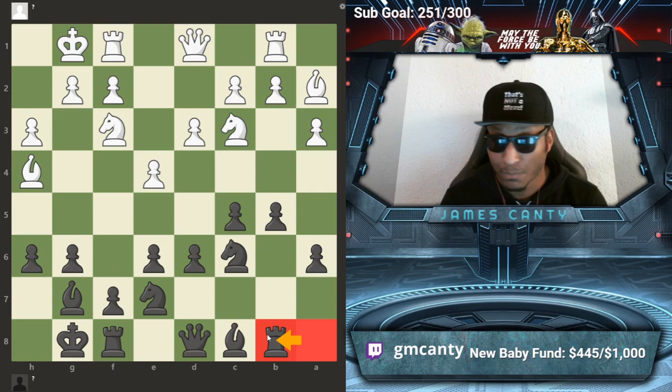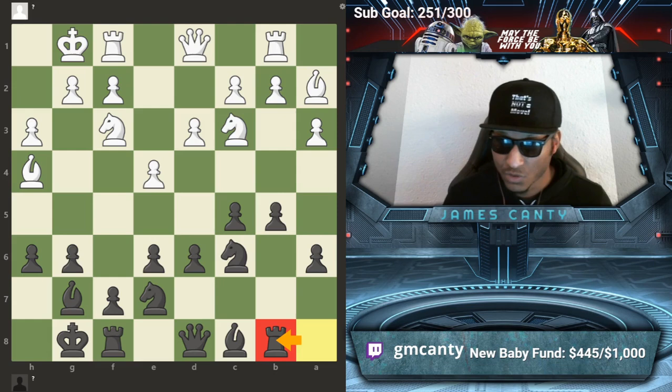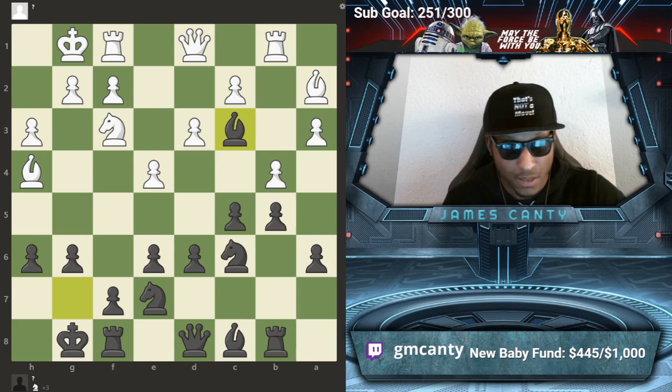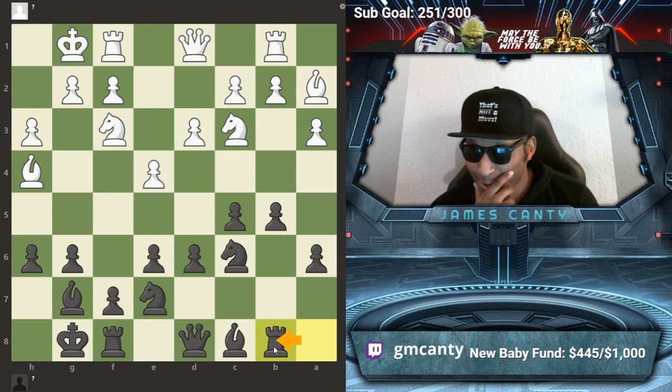I could have gone bishop b7, I could have gone g5, I could have done all these things. But I wanted to go rook b8 first, and then proceed with probably everything else. Then he goes queen d2 — what this move does is connect the rooks. It's a good move. Now, same stuff: what do you do? I went rook b8 and he plays queen d2, but I still need stuff to do. Somebody in the chat said the move first — queen to c7.